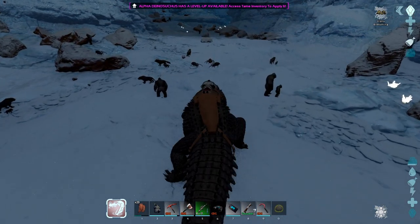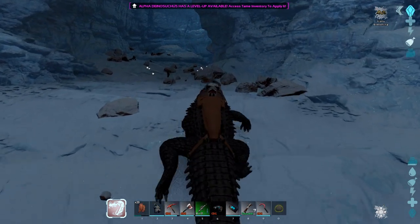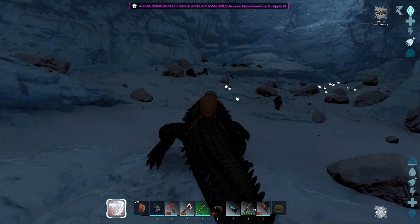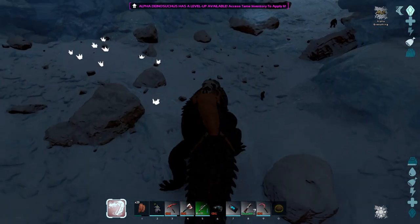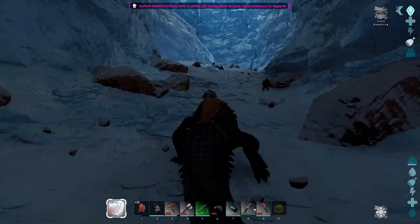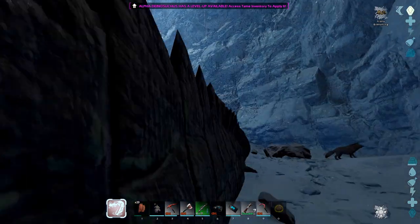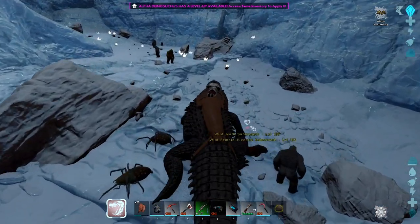The cool thing would be if I didn't aggro everybody when I attacked one creature, but you never know. It would also be cool if I could claim those yetis. This cave is gigantic — it said a titanosaur could be used in this cave. That's insane.